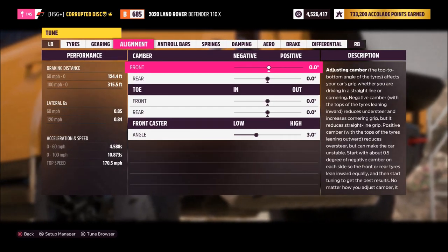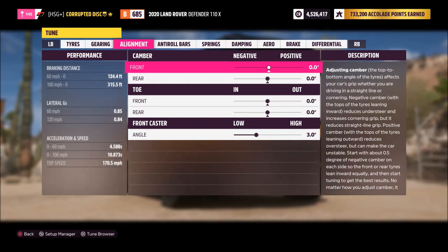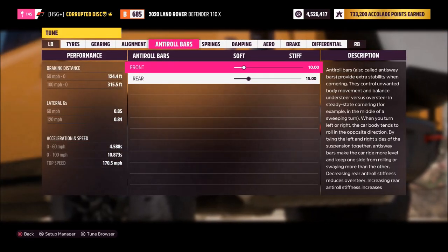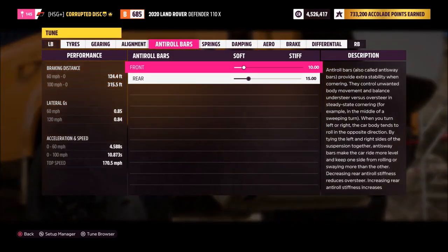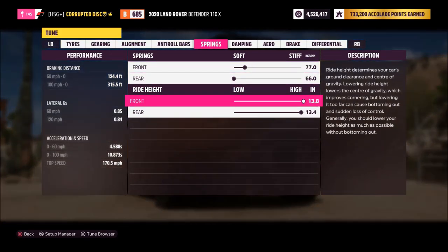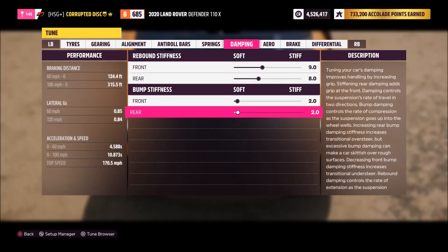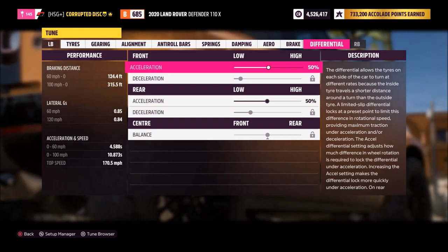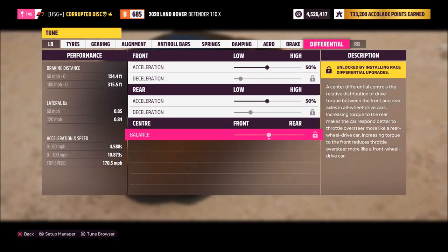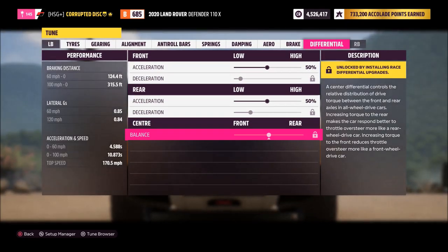For the actual suspension alignment, I don't have any camber — I kind of like the look without it and it's a bit more fun. I've reduced the caster to three degrees. For the anti-roll we've got 10 and 15, so nothing too crazy. For the springs, 77 and 66 with the highest possible ride heights. For the dampers, 9, 8, and then double two. Aero and brakes don't apply, and for the diff with the sport diff we've got 50 acceleration — it naturally has a 50/50 torque split anyway, so that's pretty fun.